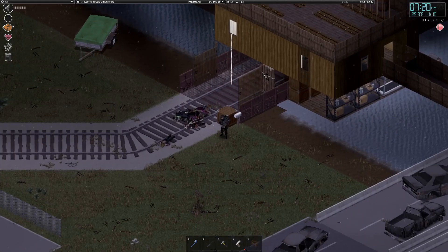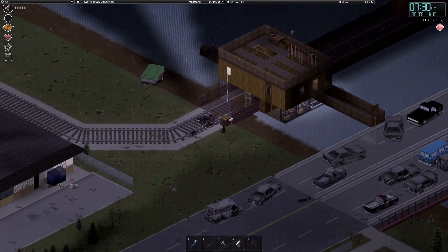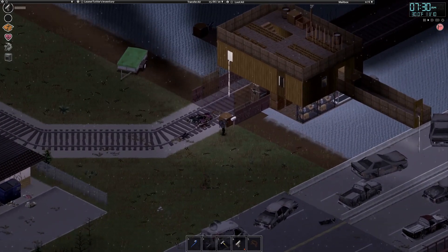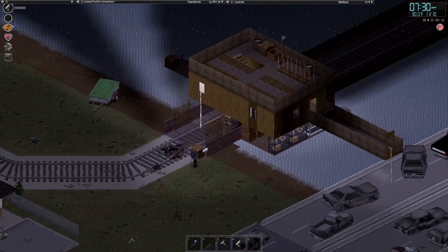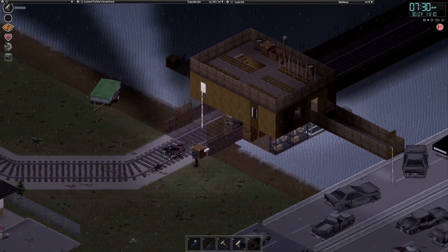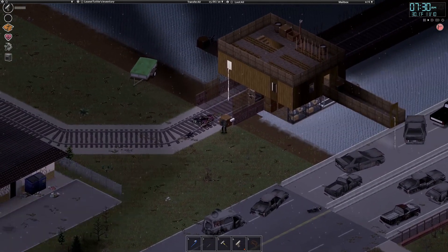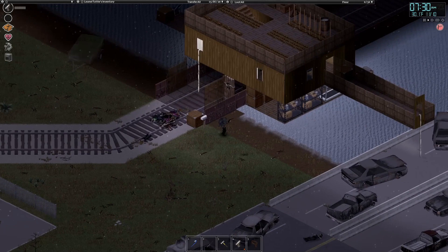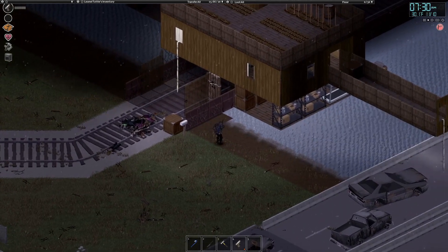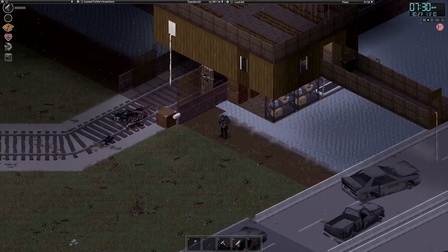Hello everybody, welcome to another video of Project Zomboid. So in the past couple of weeks, I've been working on building this base from scratch. The whole base is on top of water and right above this railroad bridge. It's really beneficial to be on top of water because you almost always know where the zombies are going to be coming from — through the bridge. Because zombies are not Jesus, they cannot walk on water.